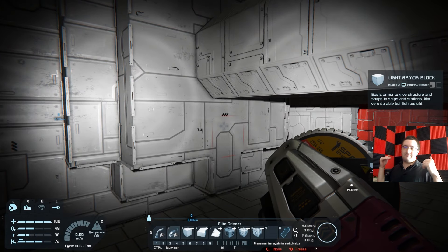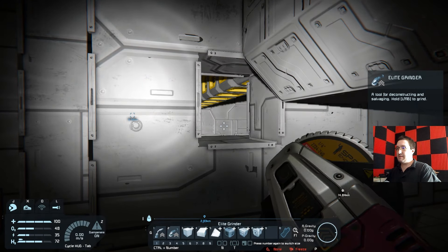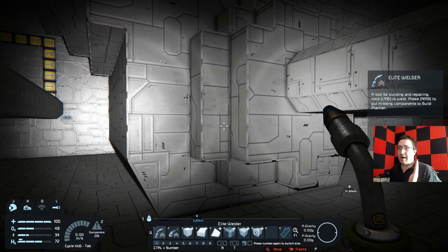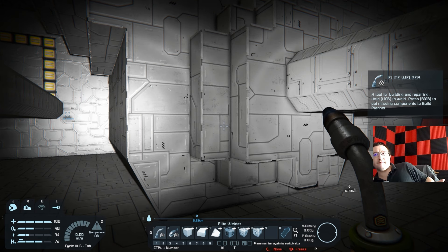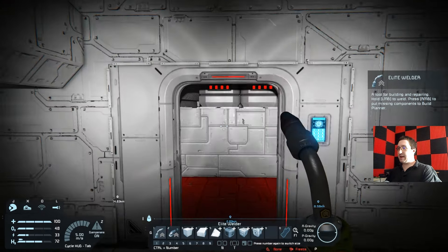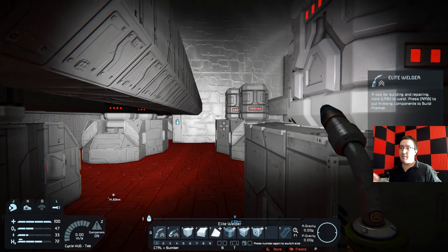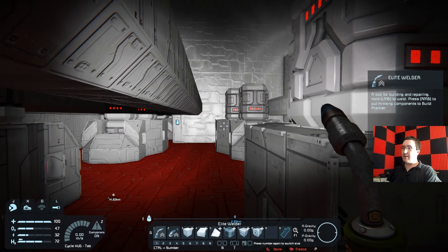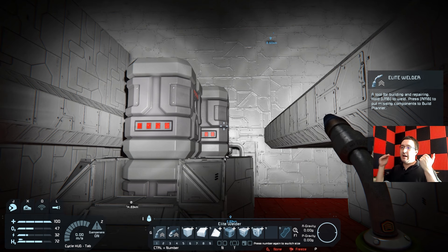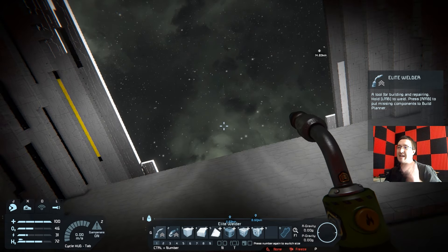Here we have what is technically supposed to be the turbine engine. This is one of those things where I'm debating whether to include hydrogen tanks or something. Here is what is supposed to be the electrical room, at least on the Titanic it was. The dynamos were right here, and this is what the battery setups here are supposed to represent. Basically the steam would spin around some dynamos, creating enough power to power this entire ship.